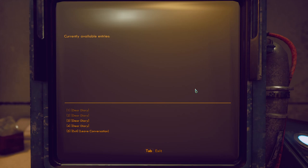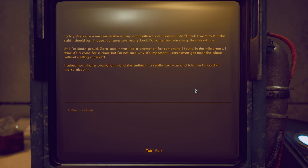'If they're just punished for not doing stuff they should have done, that doesn't build passion. Sometimes just limiting punishment can make the difference between it feeling like work or feeling okay — maybe even fun.' Diary continues: 'Zora gave me permission to buy ammunition from Bronson. Guns are really loud — I'd rather just run away. Still, I'm kind of proud; Zora said it was like a promotion for something I found in the wilderness — I think it's a code for a door.'